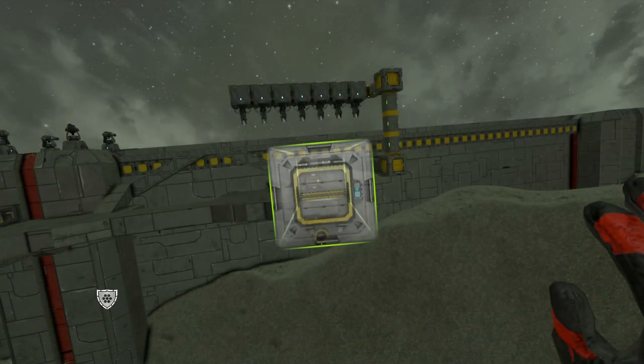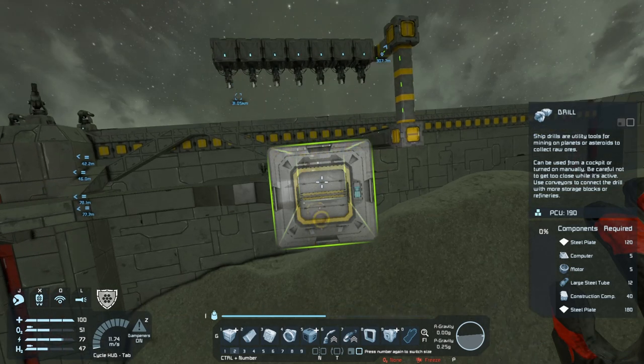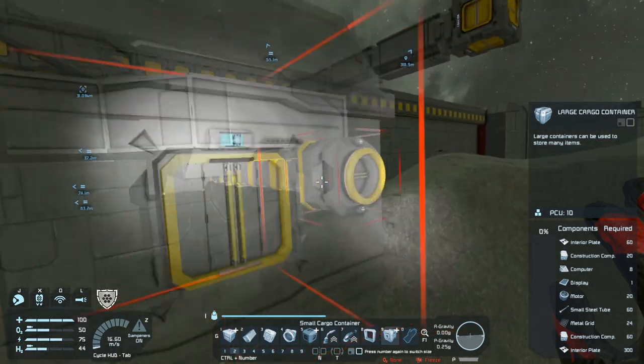We're also going to need reactors, drills, and I believe we don't need anything else for minimal functionality. Oh yeah, we are — we're going to need a connector, but we've got connector on control too. So first things first, we're going to need to create a frame for the ship, and we're going to want cargo — a large cargo container, just one, so that we can harvest a lot of resources.